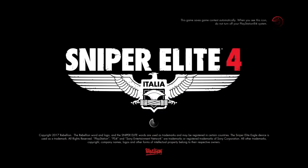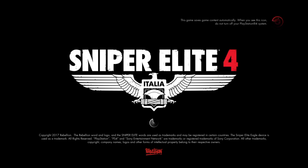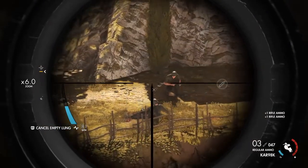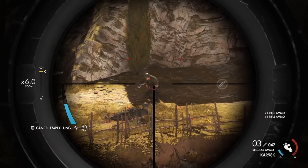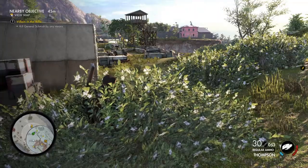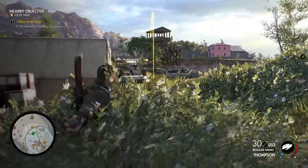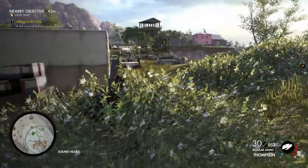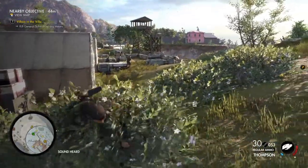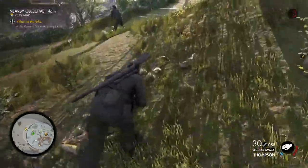Next up we have Sniper Elite 4. It is currently selling on the PlayStation Store for $80, and it was developed and published by Rebellion Developments on February 14th of 2017 — because what's more romantic than blowing a Nazi's balls off? This is a third person stealth slash tactical shooter game, set in Italy during World War II, where you play as a sniper commando. It's taking up just over 41 gigs on my system.